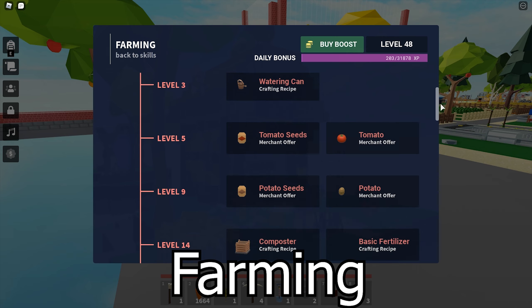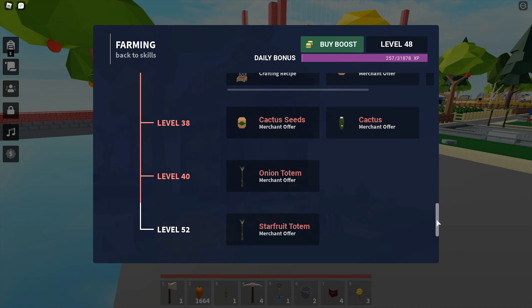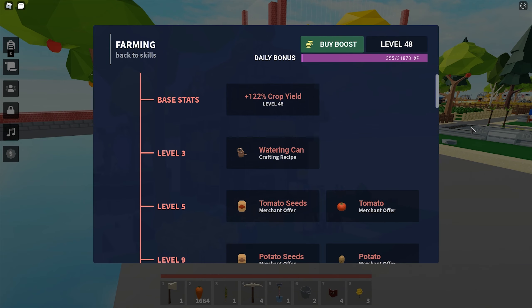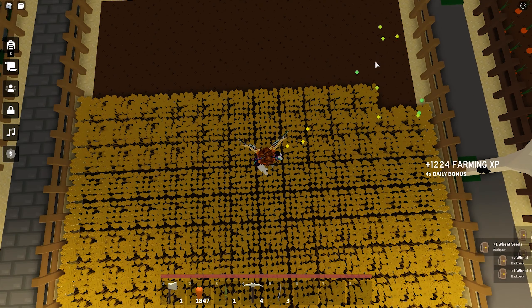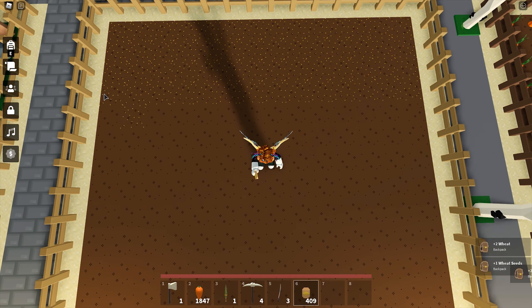The first skill is farming. Most of you will have this exp bar filling very quickly. As long as you have an auto farm, the exp bar will fill up automatically. If you just started out and do not have an auto farm, then you have to do your farming manually, which is very troublesome.